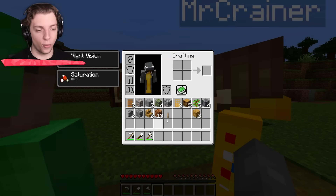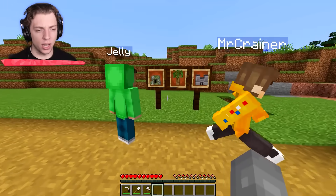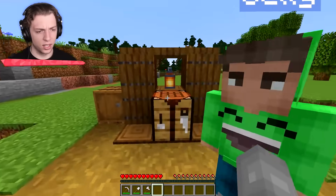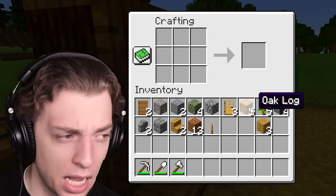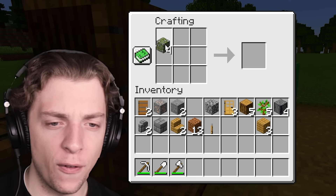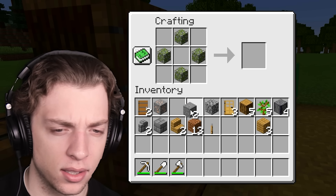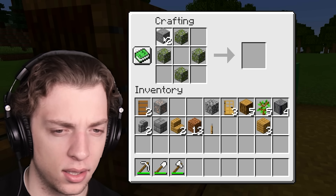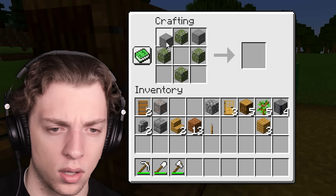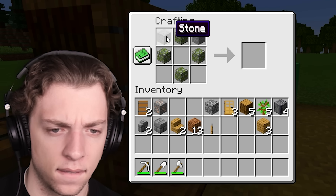How am I going to guess that? That is incredibly difficult. Think about it logically. We've got cobblestone — that's one of them. If we've got four blocks, probably the corners. Stone brick. I don't know, guys. This is impossible. Oak door. Iron ore. Stone. I did it!